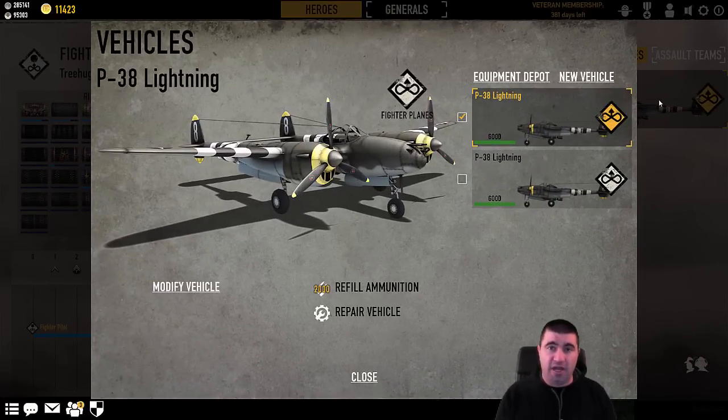The extra bomb on the Lightning also pays dividends later on with the Bombs Away badge. Remember that badge from last time? At gold Bombs Away, you get three extra bombs. Start with two, that's a grand total of five bombs — that's awesome. The 109 starts with one bomb, so even with gold Bombs Away you only have four. Of course, the 109 does have a faster reload: 60 seconds instead of 90 seconds for the P-38, so they do offset that.